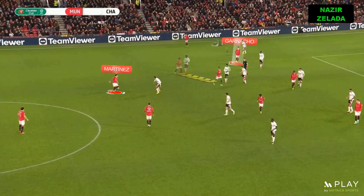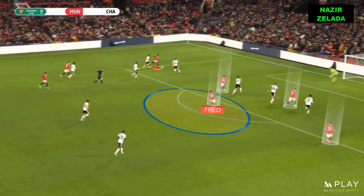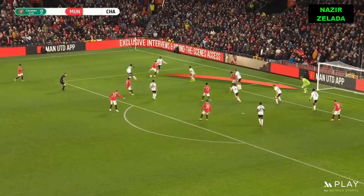As a consequence, Mainoo dragged one player to create a passing line for Garnaccio. Sometimes Malacia overlapped and this created surprise on the left side. United tried to put three players in the box to free the edge of the box for Fred. However, when Maguire had the ball, he usually tried to play long balls to the wingers, and they were free on the flanks because one player was always dragging the opponent's full-back.